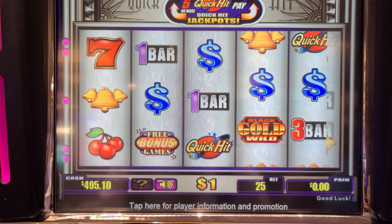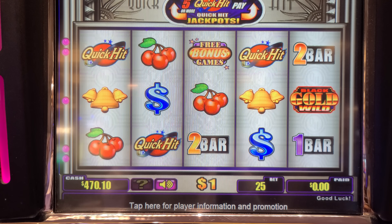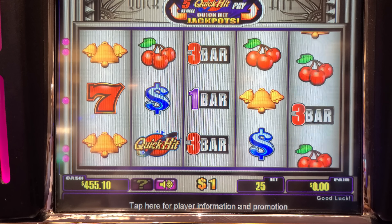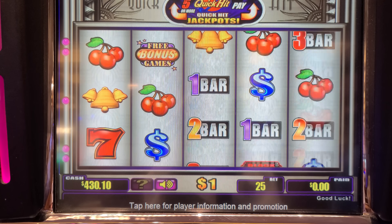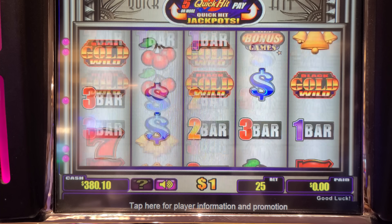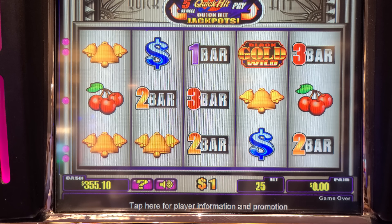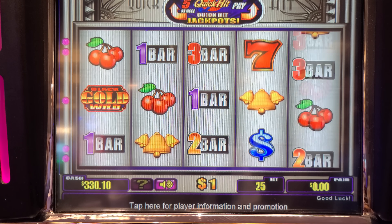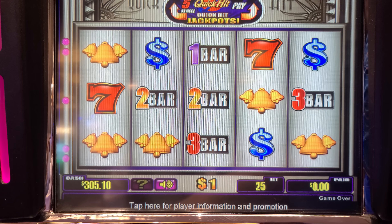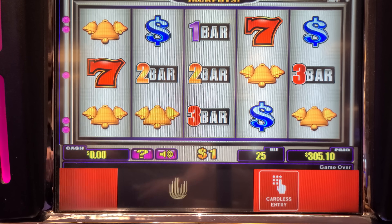We got the backpack there. Now we're cooking with gas — oil — black gold. Come on, quick hits. I picked this game. Actually, let's go to the one over here. Let's go to the bigger progressive. It might be right left. Okay, we're moving.